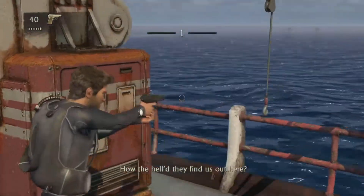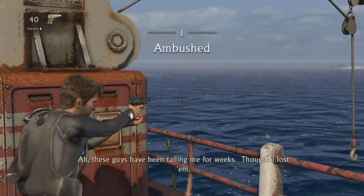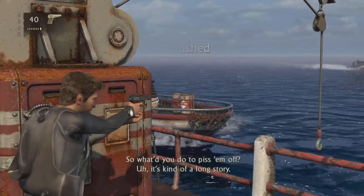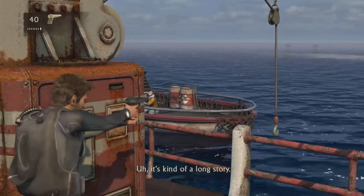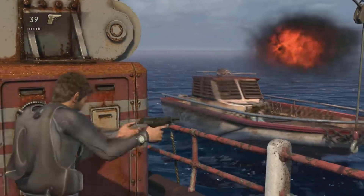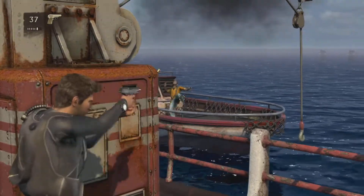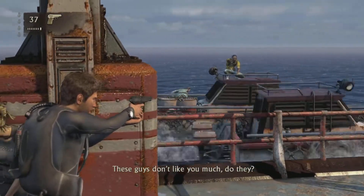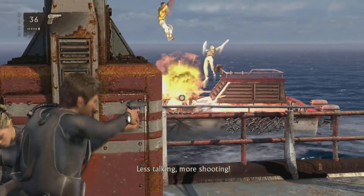Hello everyone, welcome to version 1.1 of my Uncharted 1 brutal difficulty walkthrough. This will be chapters 1, 2, and 3 because I want to get these chapters done as soon as possible. These chapters are pretty simple, they don't show the game at its worst, and the later chapters are a lot more demanding, so it's better to get rid of the less demanding chapters immediately for this walkthrough.